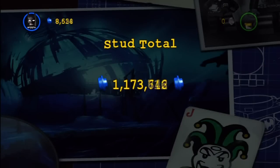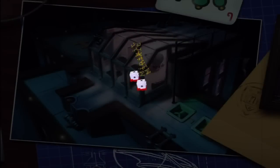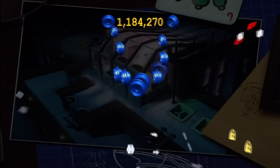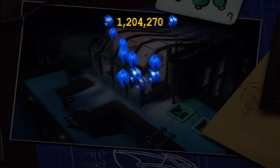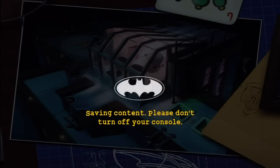You got yourself a 100% completion rate on the Penguin's Lair. We unlocked the red power brick for Bats, which is pretty gosh darn cool. Our stud total increased by an additional 20,000 points — very, very nice. And look at our minikit — let's see what we've assembled. It's two little penguins who look adorable, well, up until the point where they got guns and got blown up. I guess animal cruelty is not considered when it's in Lego form.